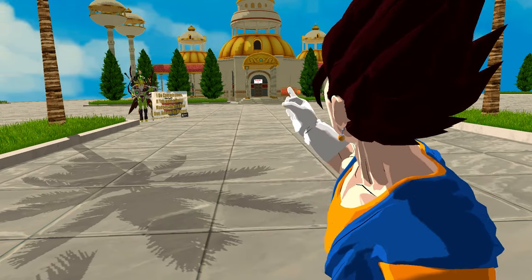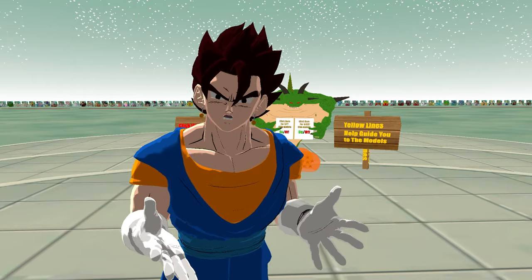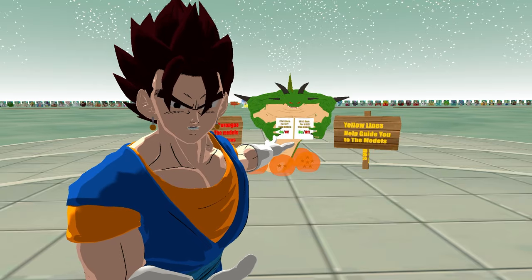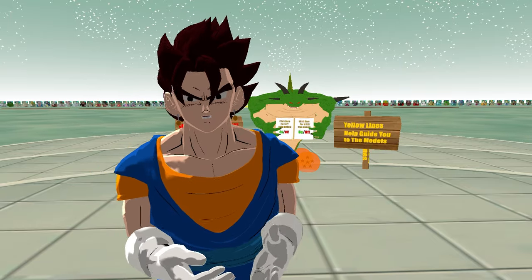When you get here you're going to click on that doorway right there that says 'click me'. Once you get to this world you're going to click on those two white panels right there where Purunga the Dragon is.